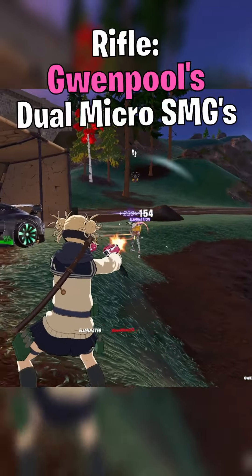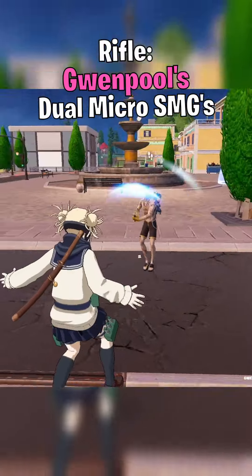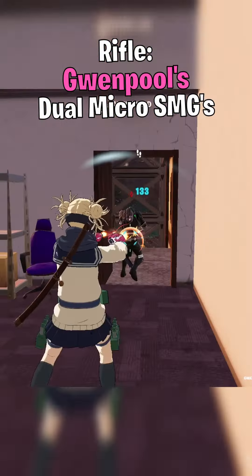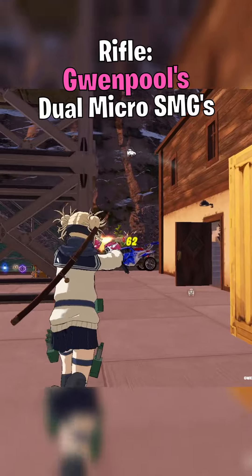Next, for rifles, we have Gwenpool's Dual Micro SMGs. These rifles come in a pair and will dominate anything coming at you from medium range. This rifle pair also comes with a taped mag for quick reloads on the go.